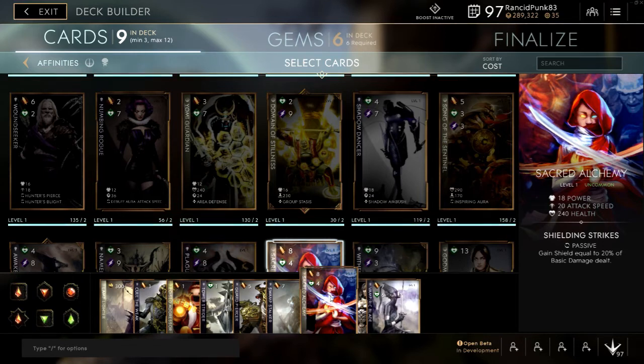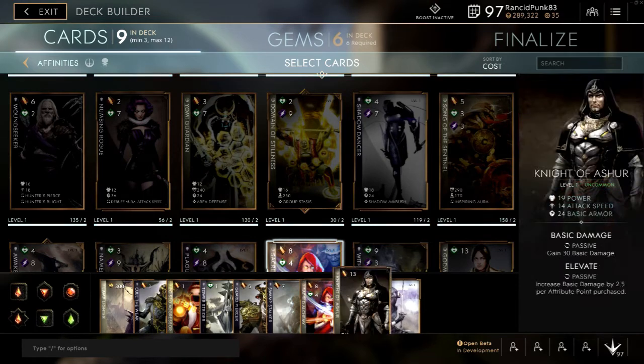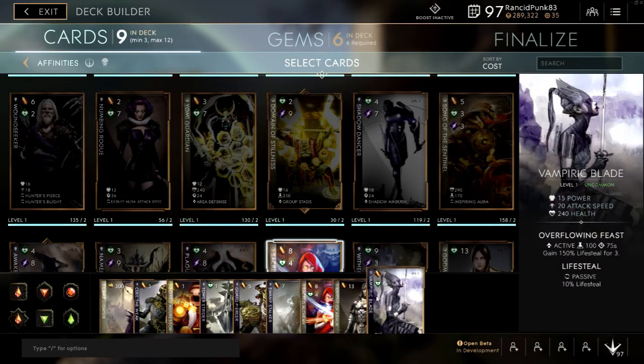Then we have Vampiric Blade, because one of the best things about Yin is her cleave and her ability to lifesteal all her health back super fast. We play on that with Vampiric Blade — it gives you 10% lifesteal, and the 150% lifesteal for three seconds is just stupidly strong, especially on someone like her.